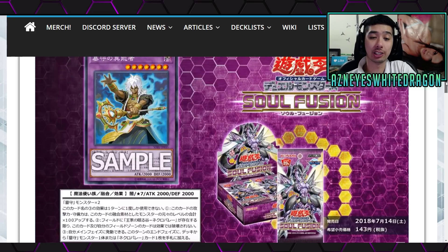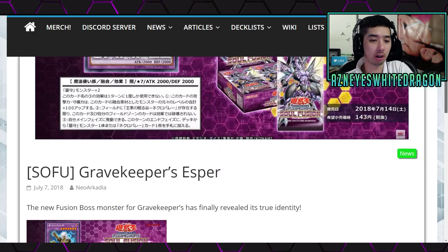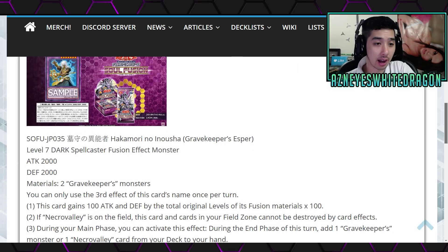It's a new Gravekeeper fusion monster. It's got two thousand attack, it's a level seven, and it's also got two thousand defense points. It's also a Dark — and it is a Spellcaster.